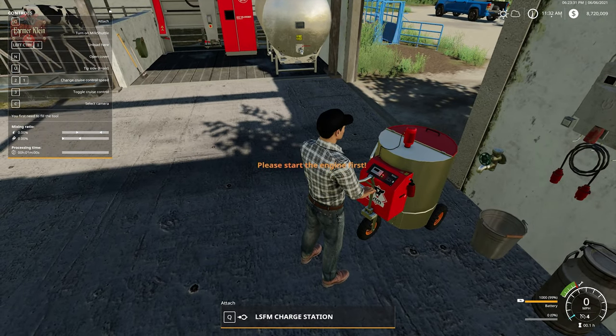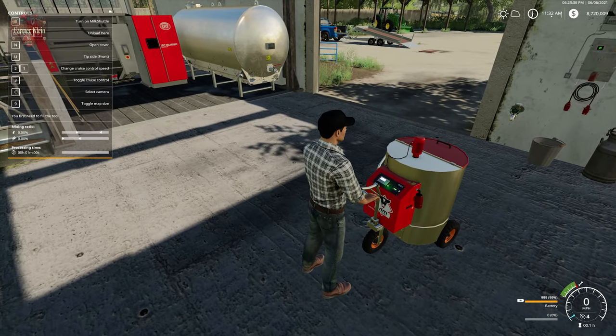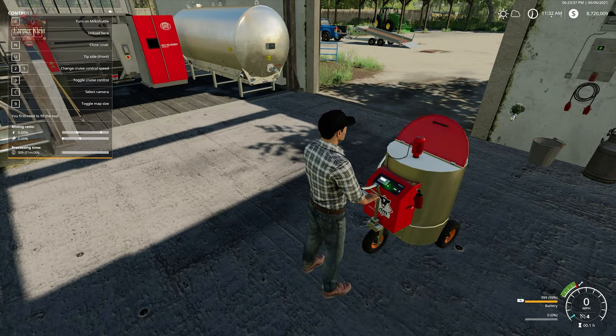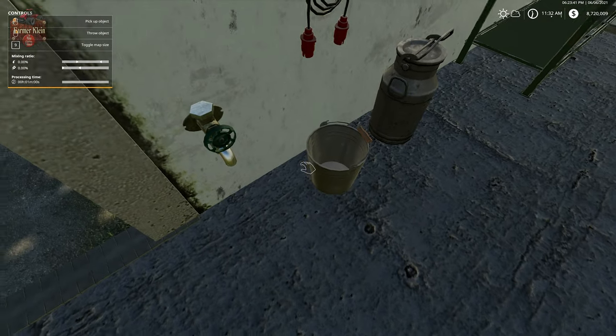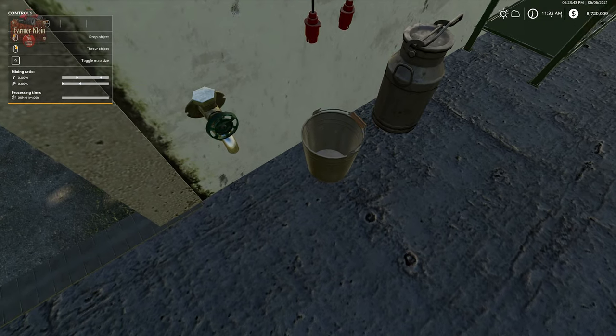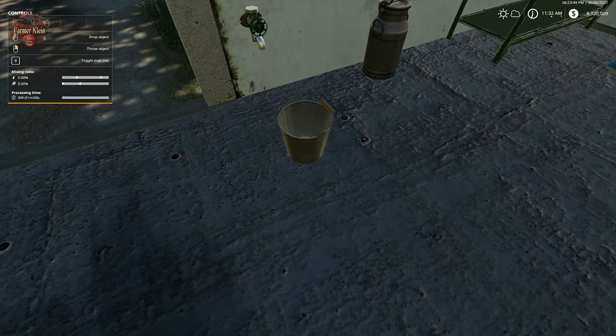It's time to make our milk. We're going to disconnect from our charging port, turn our unit on, and hit N to open the front cover. We take our bucket and fill it at the water spout inside the unit. Now it's full of water - 100 liters of water.